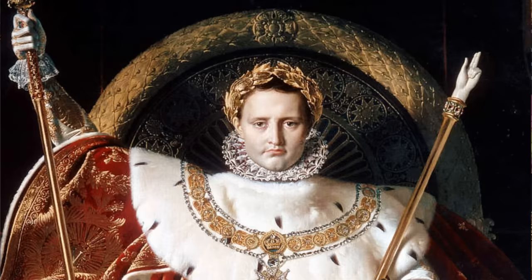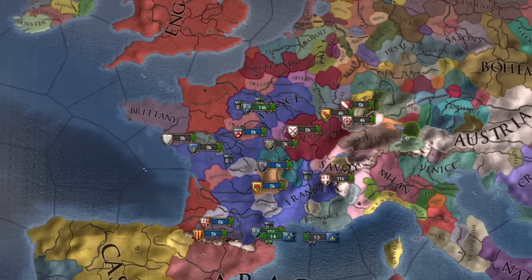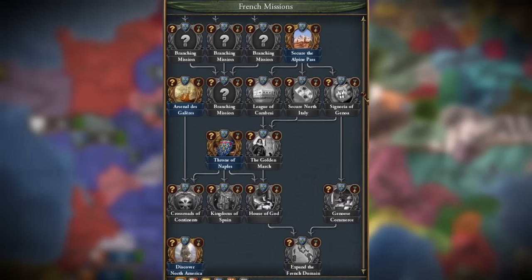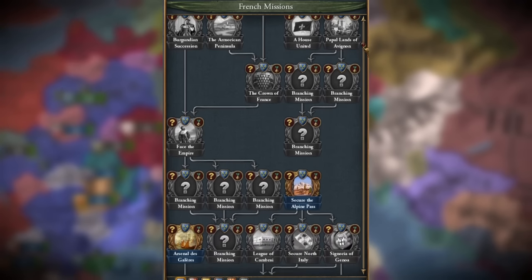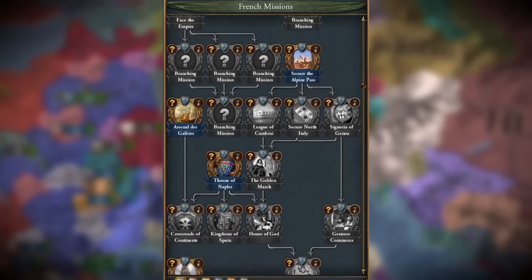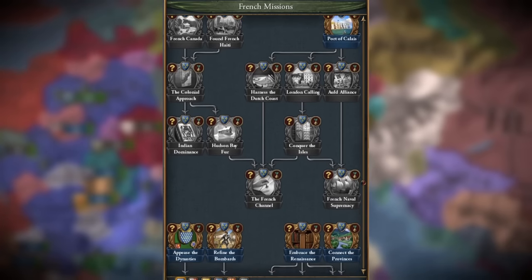Hello imperialists, Lucas here. France is one of the most powerful countries in Europa Universalis IV, especially at the beginning of the game, and with the new gigantic mission tree this country got, it's even mightier. It's one of the better designed mission trees and one of the most interesting ones, focusing on the conflict with the Holy Roman Empire, subduing Italy, and also touching on something related to the Kingdom of God.